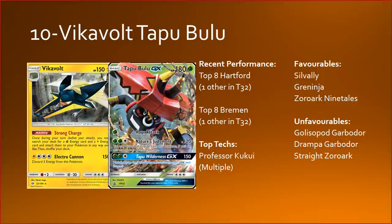Bulu simply has to be as consistent as possible — a high count of Field Blowers, Ranger, high Candy, high Ultra Ball, Heavy Ball, and a high Skyla count are all super important. If I was playing VikaVolt Bulu, I'd go as tech-free as possible, but Professor Kukui seems to be the standout card you almost need to play now heading into London. Running potentially multiple copies lets you do a straight-up 230 with Choice Band plus Kukui and discarding all energy — that's probably the main adaptation Bulu players will look to make.